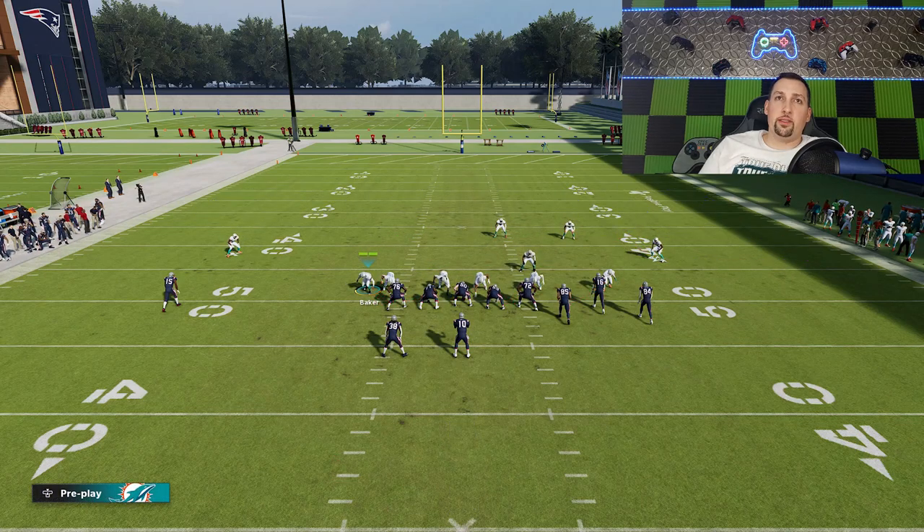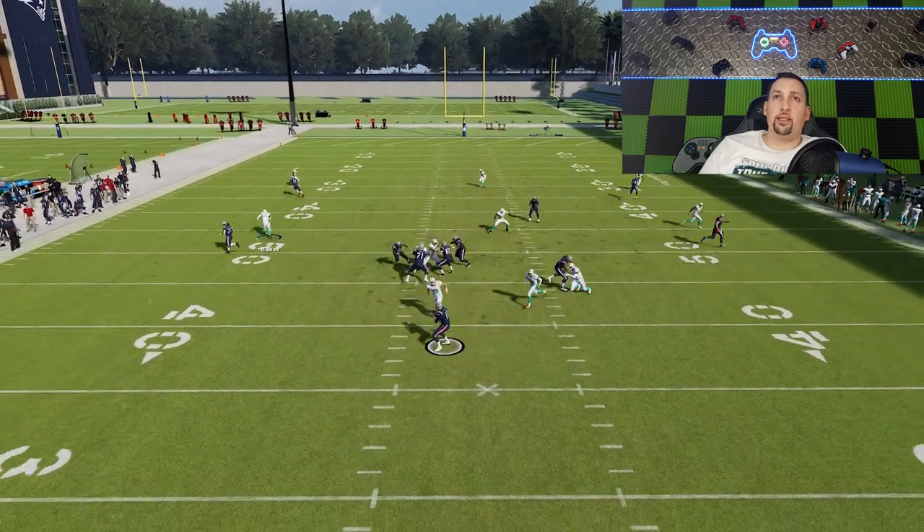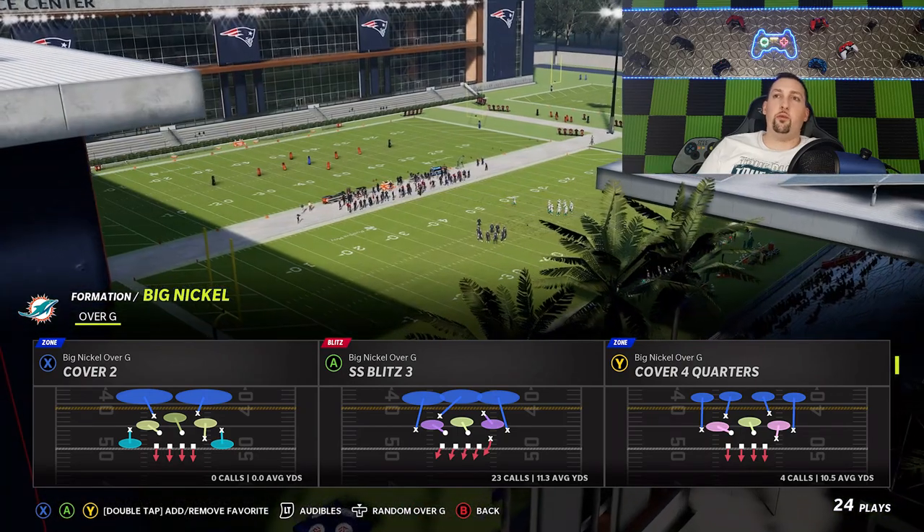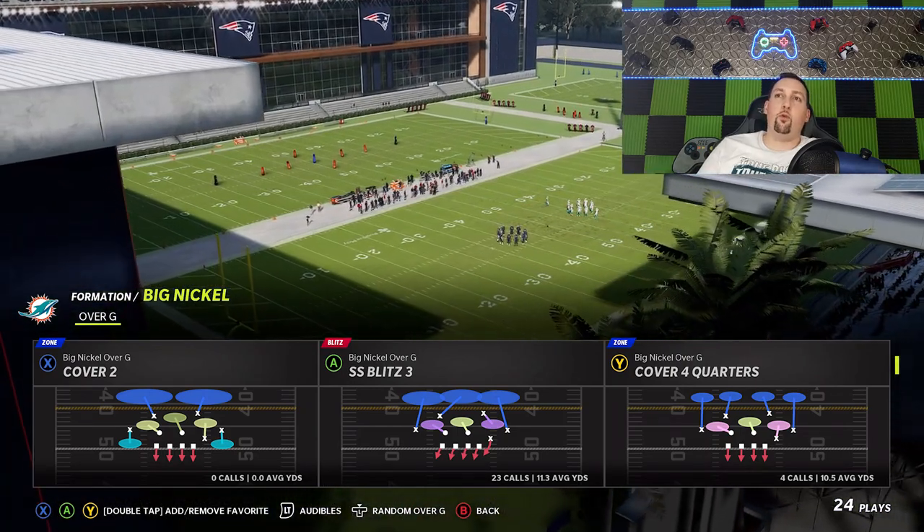I'm having more success coming outside here and slanting away, so I'm going to continue to do that. Right here we got the running back — got to take that away — but we got pressure from the other side. You can see multiple guys were coming in on that particular play. We didn't get a lot of run plays there, but we're going to finish this video with the best run defense: the cover four quarters.